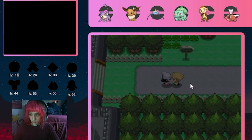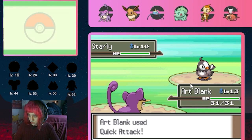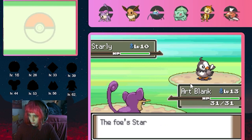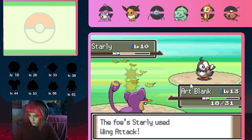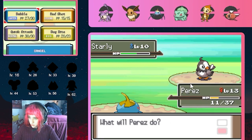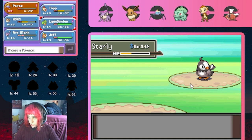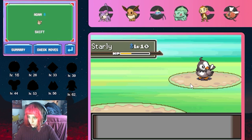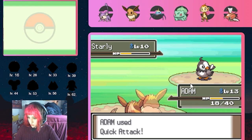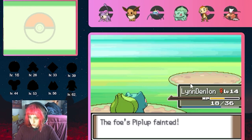As we make it to Route 203, Hoffman challenges us to a battle. I come to realize my team is painfully weak, and Hoffman's lead Starly does scary amounts of damage with Wing Attack. I have to make a sacrifice and decide Perez to be the one to take the fall. Adam is able to clean up the kill on Starly, and Lynn Denlin makes short work of the rest of Hoffman's team.